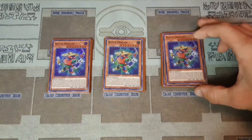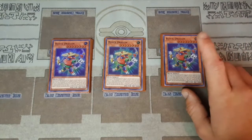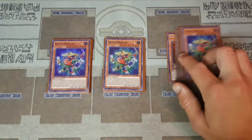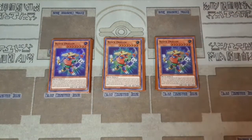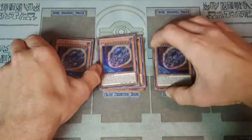We play Avramax in the extra deck, which protects from battle, and Block Dragon makes it so your monsters can only be destroyed by battle — meaning opponents can't destroy your stuff and have to use non-destruction effects. When Block Dragon is sent to the graveyard, you get up to three rock monsters whose total levels equal eight. I usually search Gigantes, Analyzer, and Researcher — two plus two plus four equals eight — just to keep extending plays.